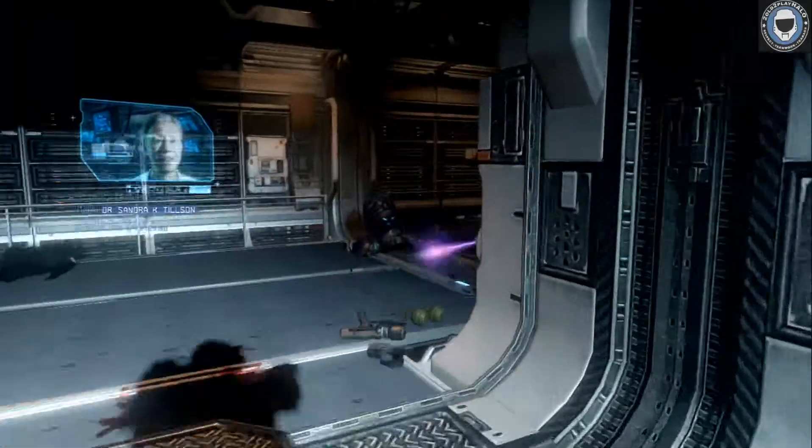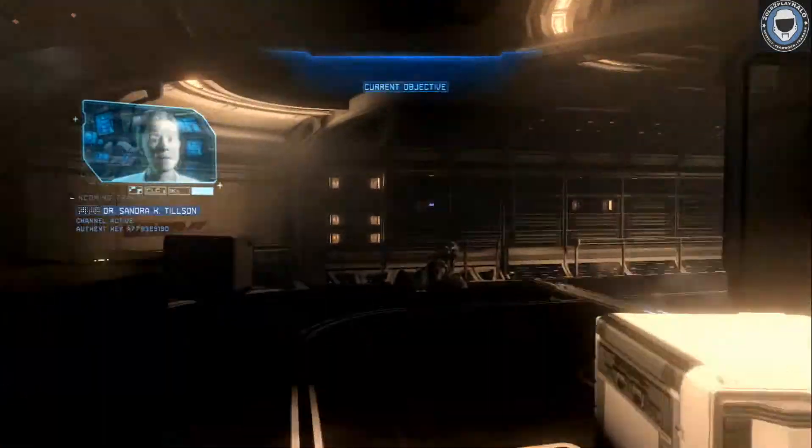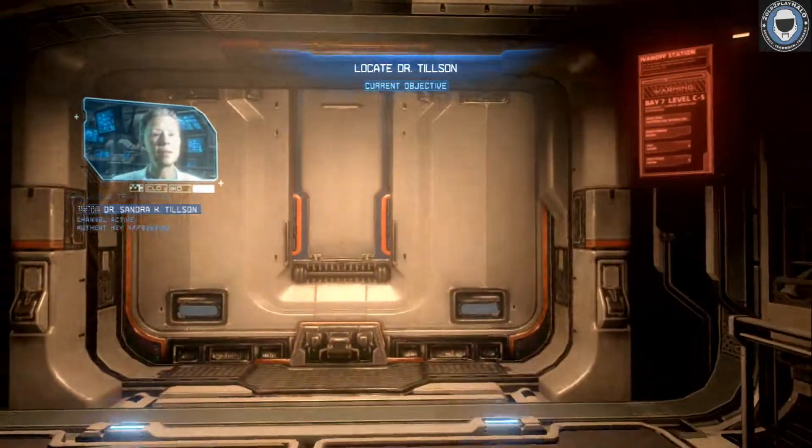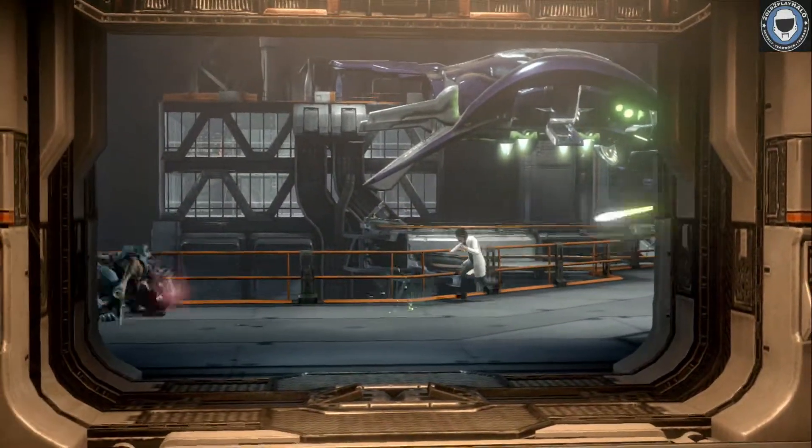So as we start the mission here, we run, grab a hologram, grab the sticky grenade detonator, and run to the end of this passageway, flip back over to the pistol, and now we're just going to clear out the initial enemies.